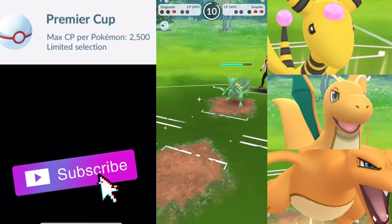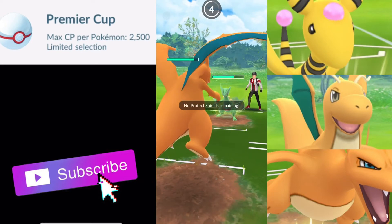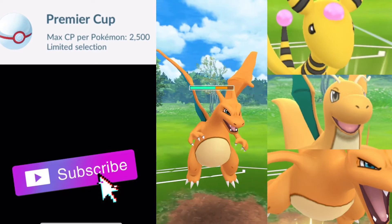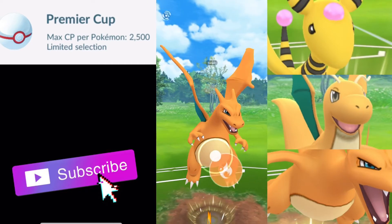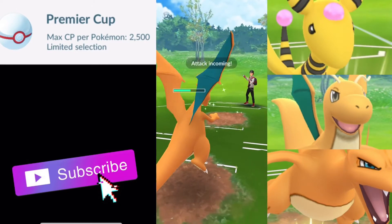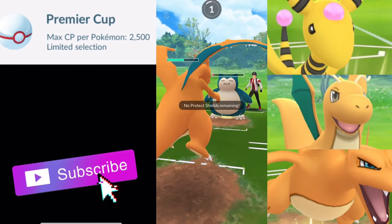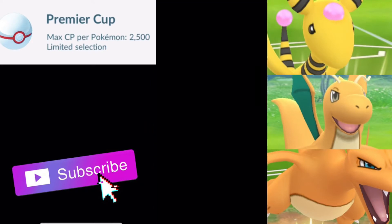We've seen a few Sceptiles and it seems like Dragon Claw is what they are running, usually with Bullet Seed, Leaf Blade, and that. Snorlax comes back in — this should just be a Body Slam. We should survive; it's going to be close, but we should be able to just Fire Spin down. GG's — that was close though. Definitely that was kind of their win condition, but Body Slam just needed to do more.